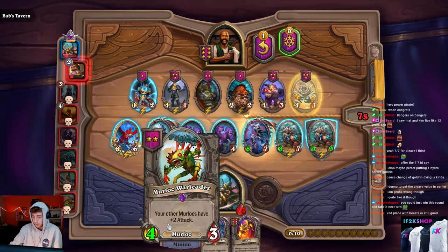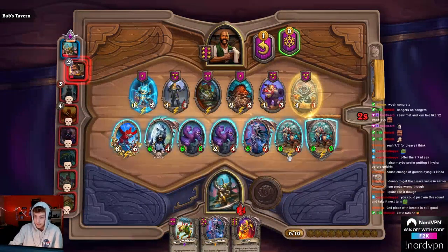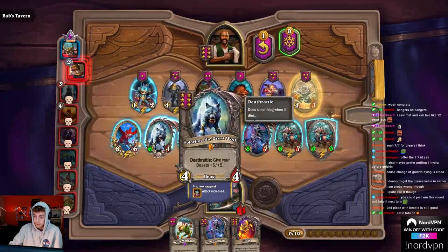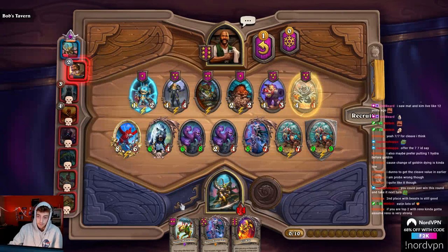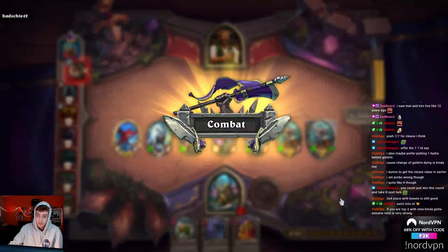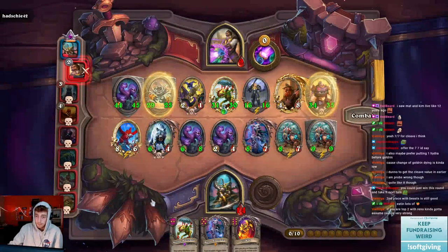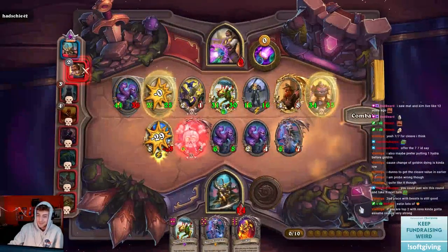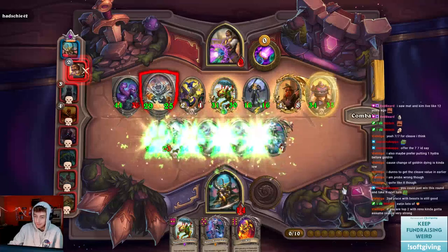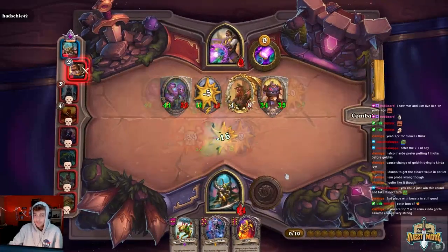I'm still going to position like this because he could be insanely big, meaning golden might actually die if it trades. So I'm gonna put golden still in front of my Hydras. That's a big boy - I'm fucked. Yeah, I don't beat this. Golden Bram. That's a cool build though - golden Bram boards are nice. Respect.